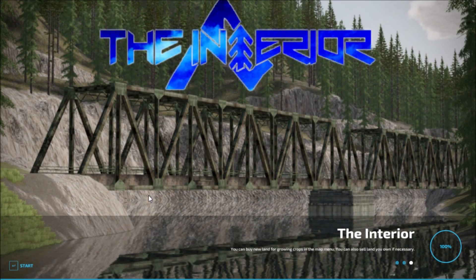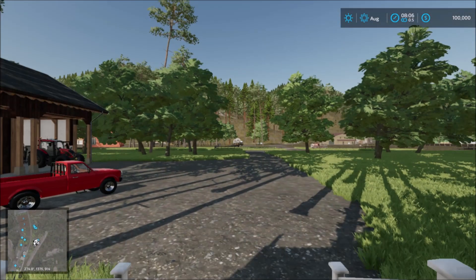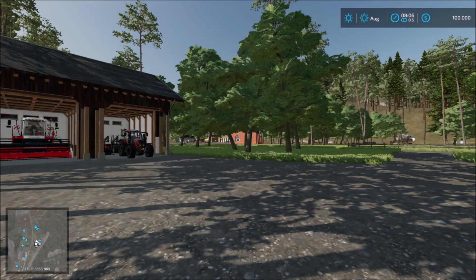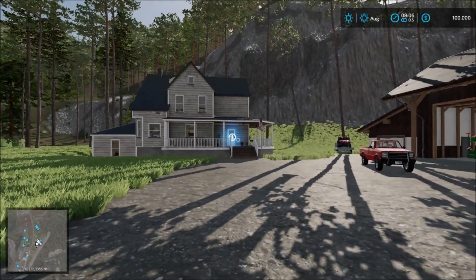Welcome back to another video. Today I'm going to showcase a new map called The Interior. Let's head in and see what the map looks like. We start off at the main house on the main farm, and this is mostly a forestry map. As I walk out here, you can see the main shed and the house behind us.